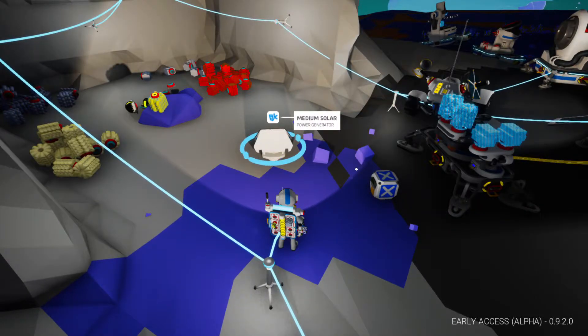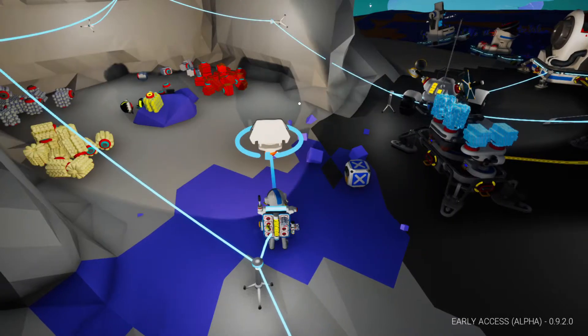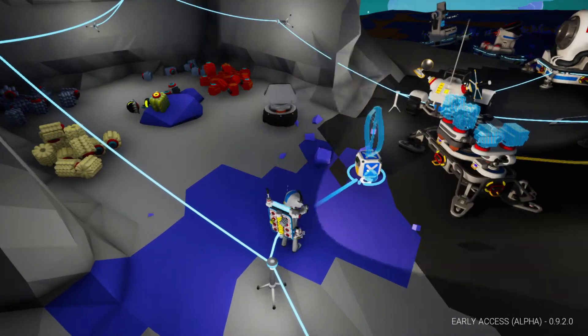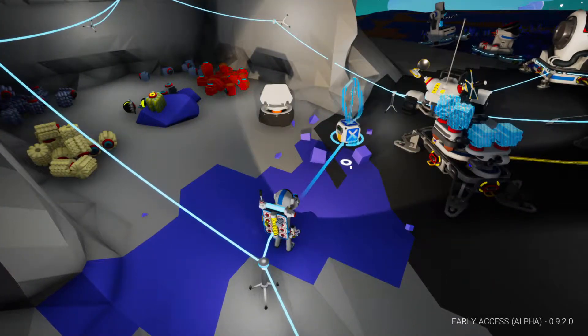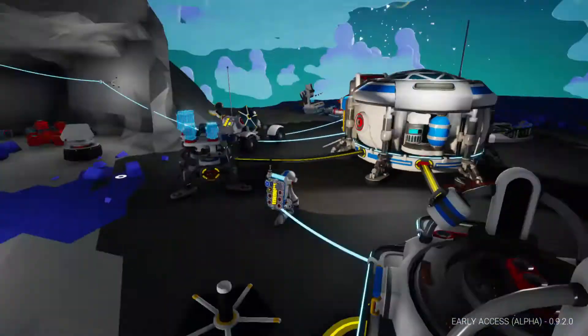But now, with the medium solar and wind turbine from the fabricator, it comes packed in a box — packed in a box — and you can save it in your inventory, which is cool.